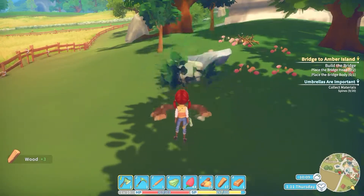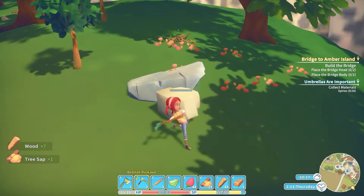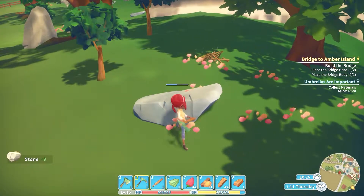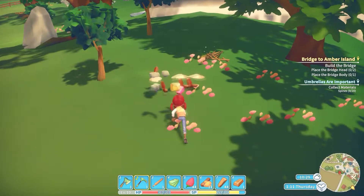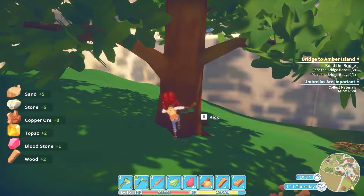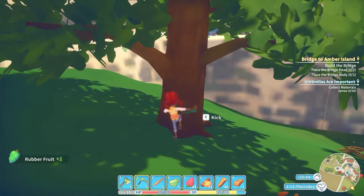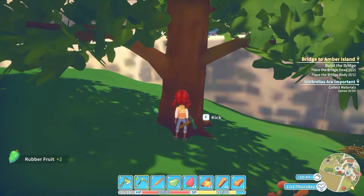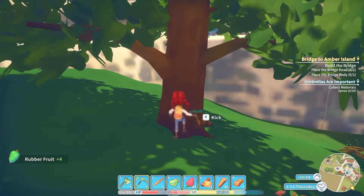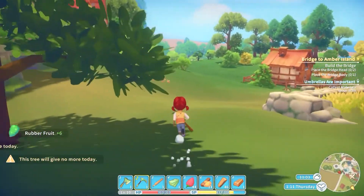After you pick up a bunch of stuff, let me get this tree out of the way so you can see what's going on. If you have the upgraded pick you can clear these rocks. At the beginning you won't be able to. You can also go up to trees and kick them — they drop stuff and you keep kicking until it says you can't get anything else for the day. Each kick uses some of your energy. You can also cut trees down with an upgraded axe.